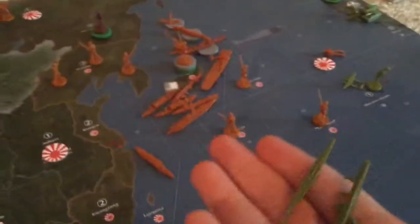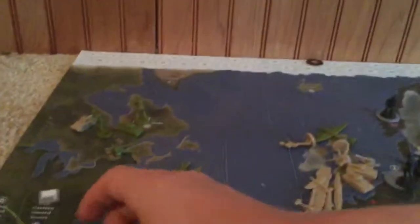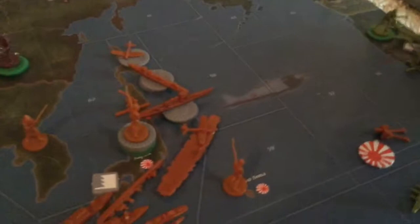Now onto placement. I'm placing all these naval units — sub, transport, and destroyer — in sea zone 11, where they join the Atlantic fleet, trying to rebuild from the Luftwaffe damage in sea zone 13. I'm also placing the tank in the eastern US, and placing the bomber in the western US. Guess where it's going to bomb — that's a huge stack of infantry.